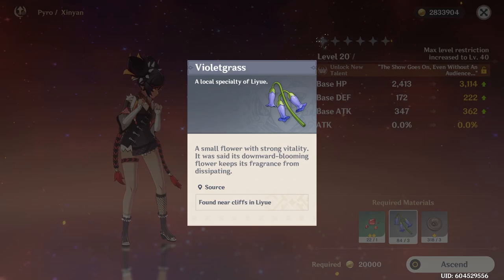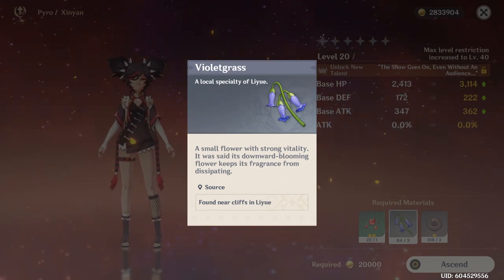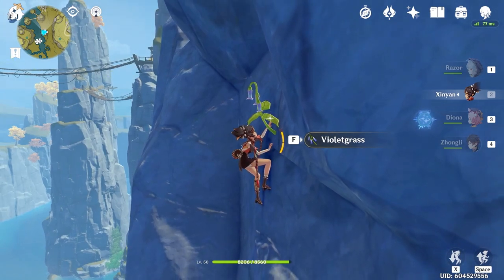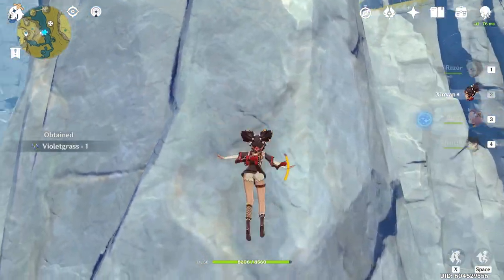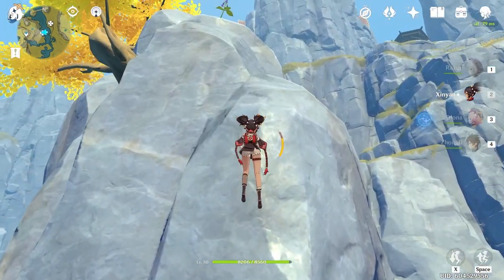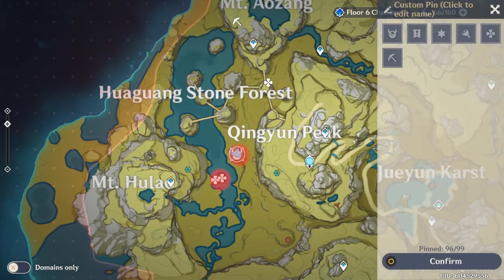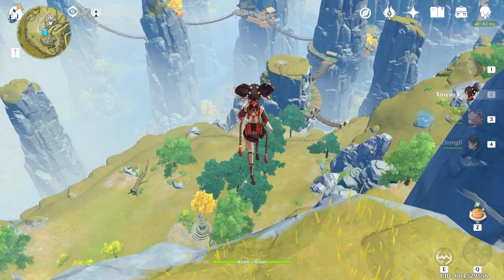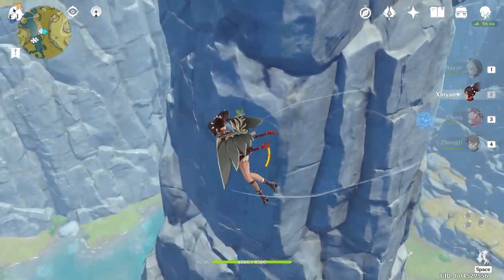Next up you're going to need a ton of this violet grass, and I actually already have a video on my farming route for violet grass, so I will pop that up top now. But if you do need a quick spot just to grab some more, there will be a couple of pillars just west of King Yun Peak. You can just teleport to the shrine and glide on down — you don't even have to stop gliding to pick these up.